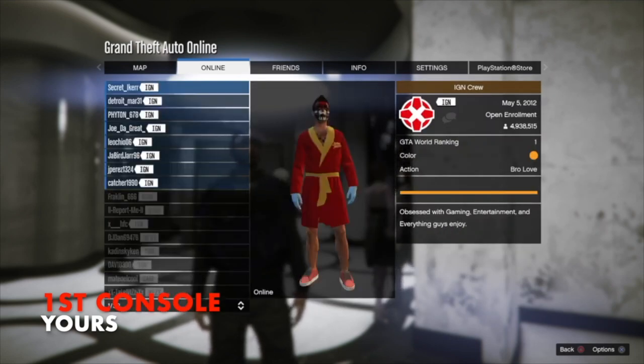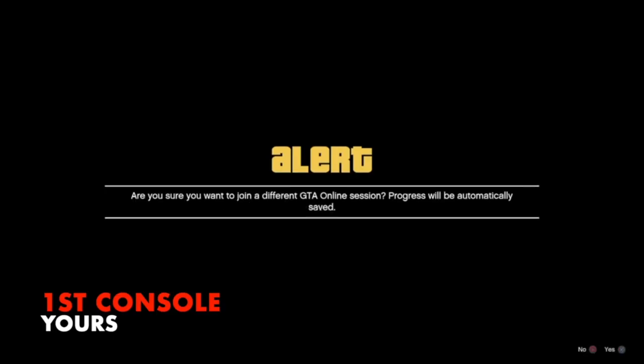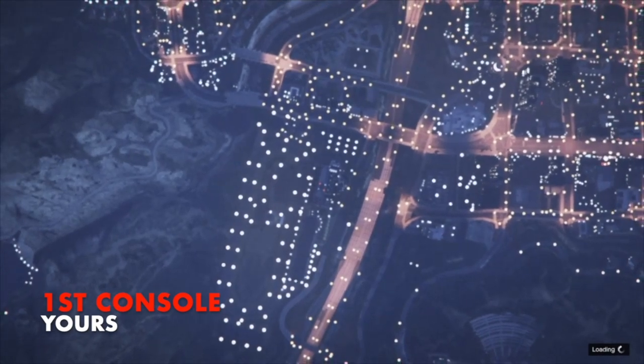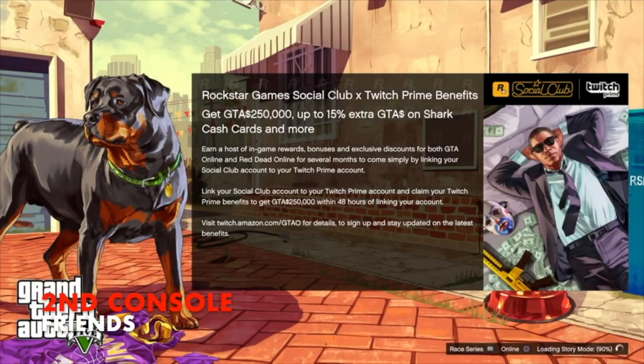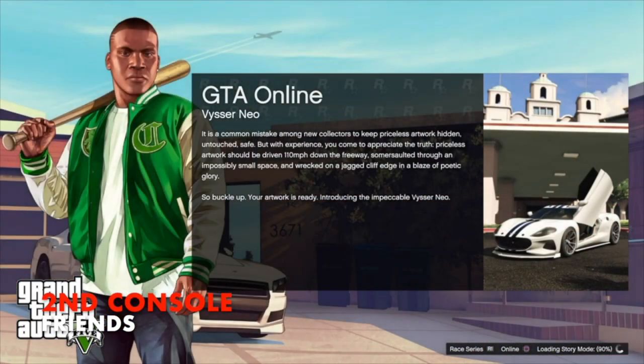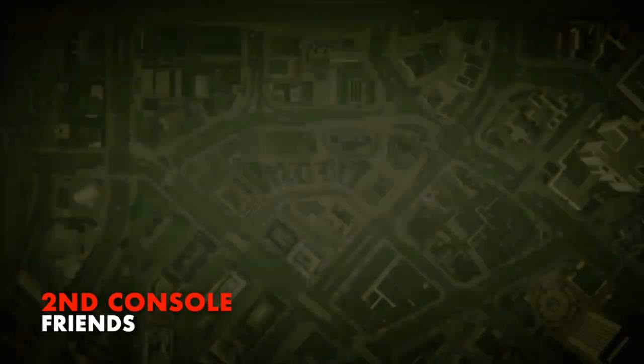On the first console, we're in a public or invite-only session — it doesn't matter. Go to Online, scroll down to Crews, go to Leaderboard, then click on IGN, and from IGN select and join any player. When you join them you'll get a couple alerts — accept both. When you're up in the clouds and see the advertisement, tell your friend on the second console to log into your account.